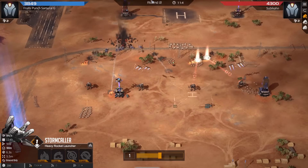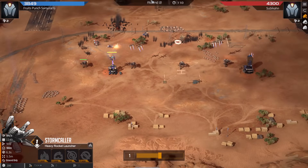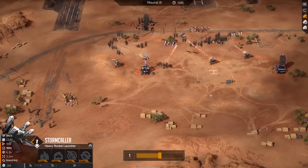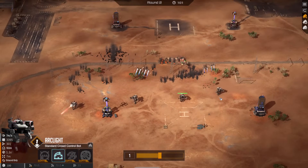Blue opted for one sentry there to take down those storm callers, and yeah looking like a clean defense here now — arc lights really doing work.